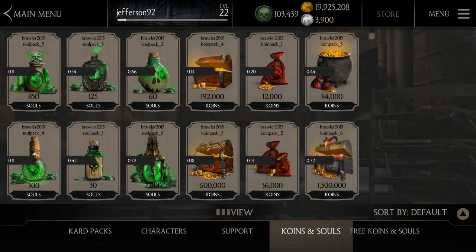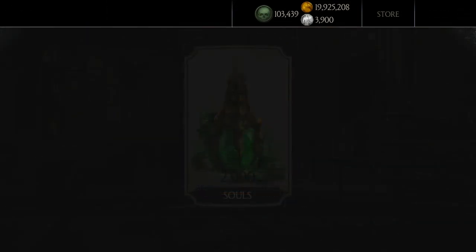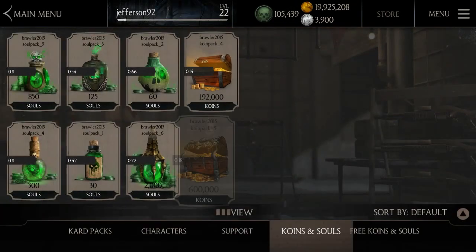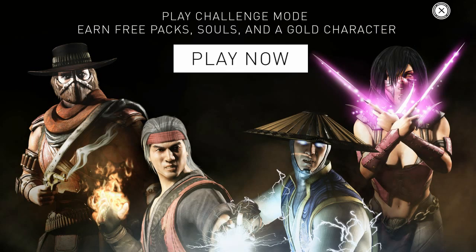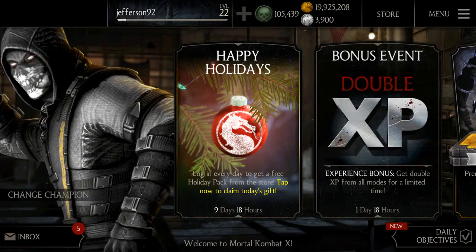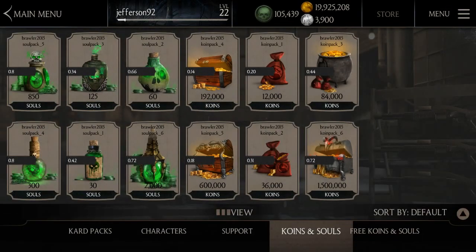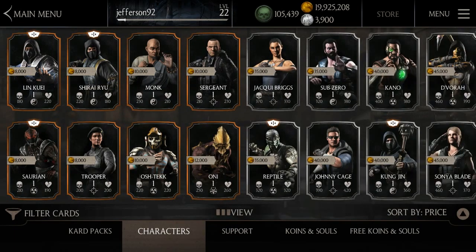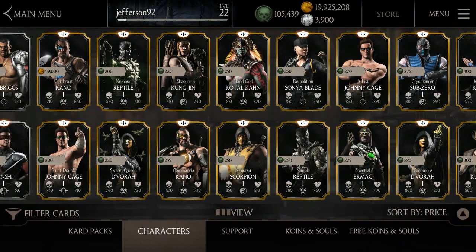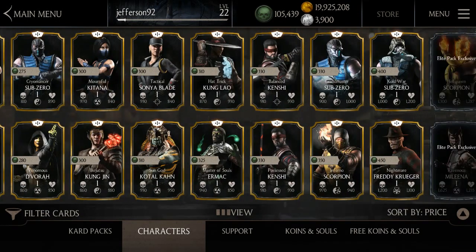Now look at my souls — they're upgrading majorly, as you can see. I literally have Melina, Aaron Black, Luke King, but I'm trying to get Raiden. Let's go to a character — I have every single gold character and I can buy it again.